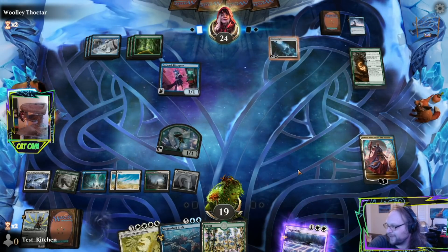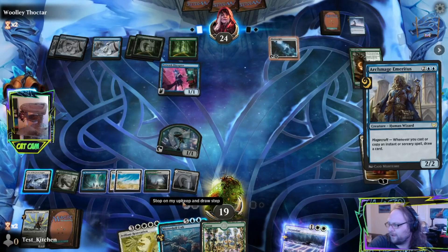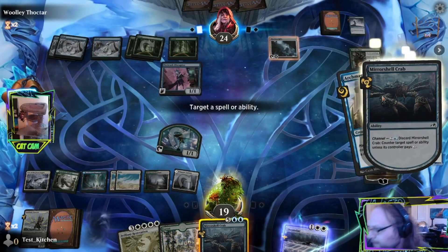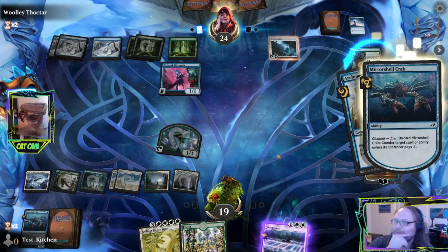1, 2, 3, 4, 5, 6, 7 — we'll have 8, 9, 10, 11 possible mana. Archmage Emeritus — what? Let's at least make it to where they can't cast anything else this turn and it puts a Crab in our yard. And I think this gives us the play line that we want. They tapped down a ton of mana to do that.